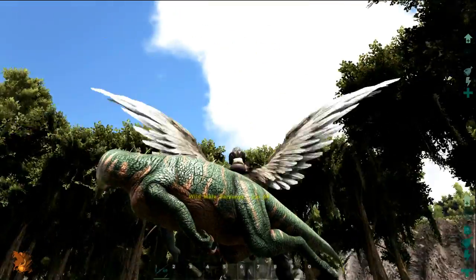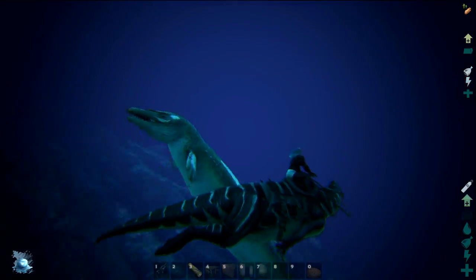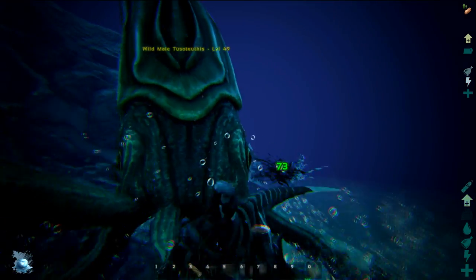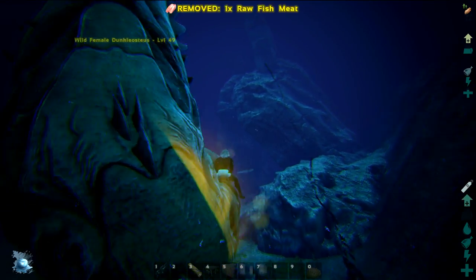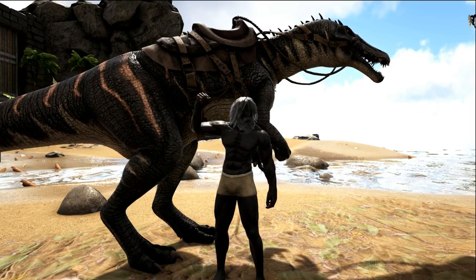For additional information: the Argentavis can actually lift this dino, which is pretty awesome. For the spin attack, it doesn't affect the Basilosaurus, Mosasaur, Plesiosaur, or the Tusoteuthis. The only large dino underwater that it does affect is the Megalodon and the Dunkleosteus, or anything smaller than that.